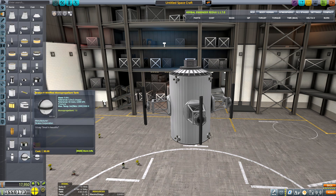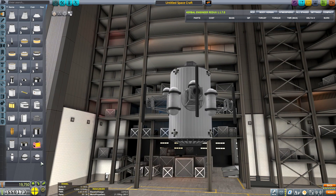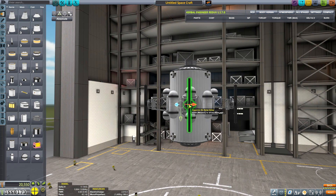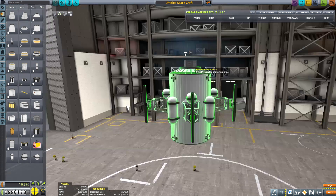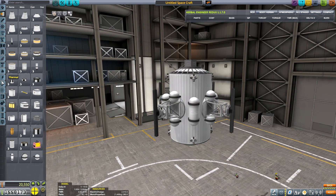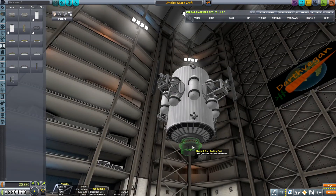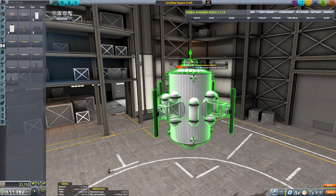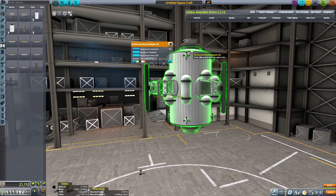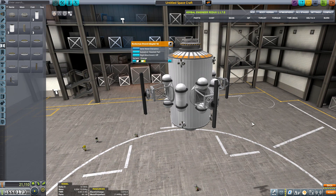So I wanted to go ahead and put plenty of monopropellant on there, and I also wanted it to look like it was actually designed with some sort of aesthetic intention. I'm not the best at making things look good, but I wanted to make it at least look decent, and so that's what I'm trying to do here. I've got the docking ports and everything all lined up — I had a little trouble getting everything lined up exactly like I wanted, but it ended up looking okay.